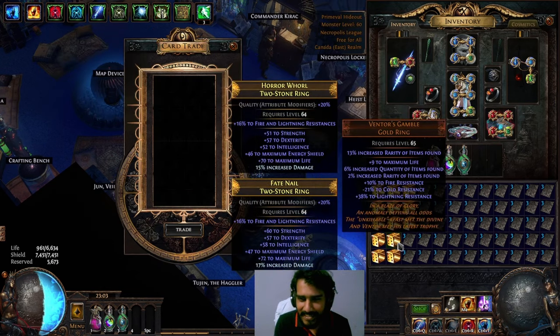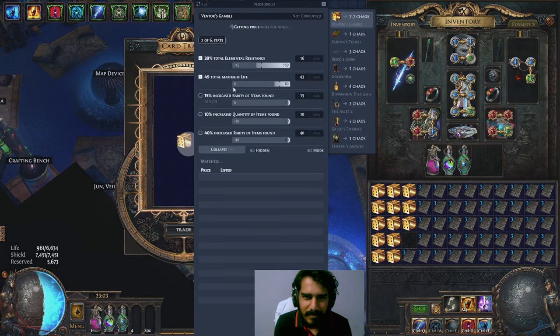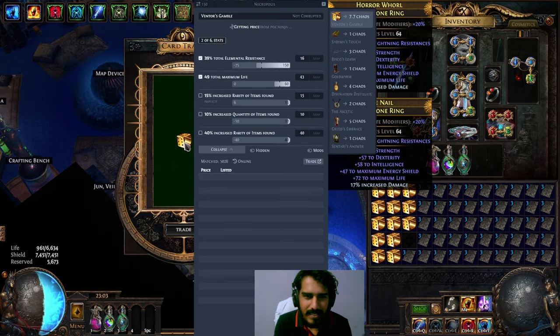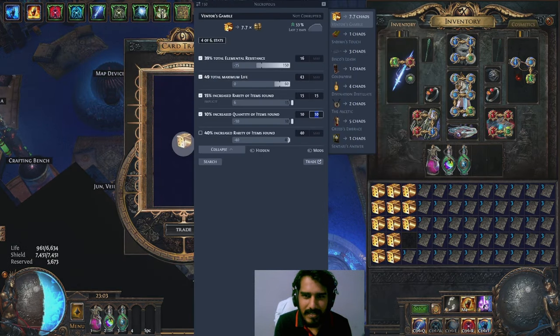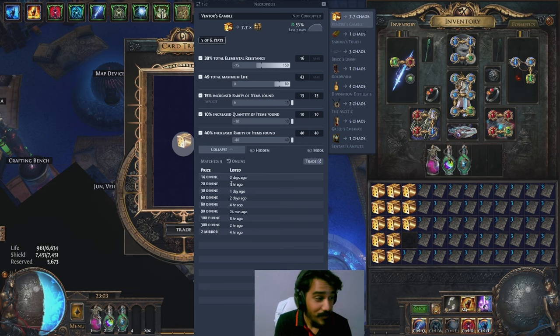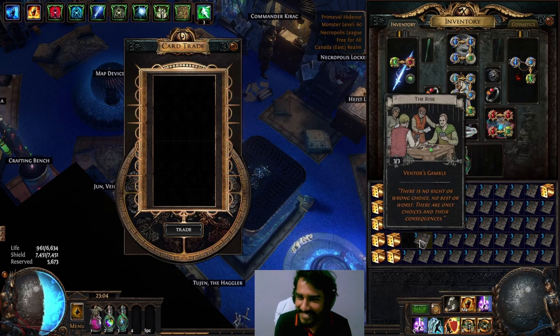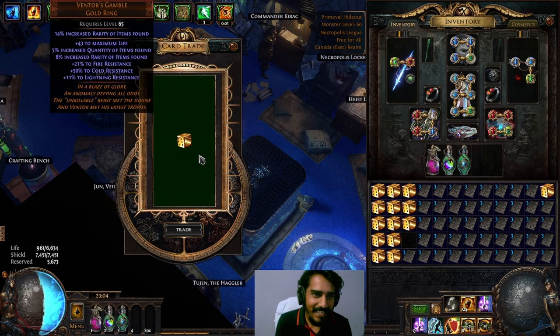Doesn't look like it would... we're looking for good rarity. This one has negative fires. This one actually might be something — apparently 14 plus Divines. Okay, we got a good one! We got a good one. We're gonna get a better one — no.